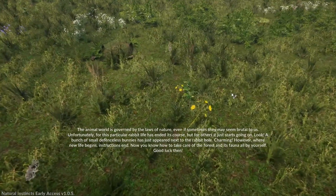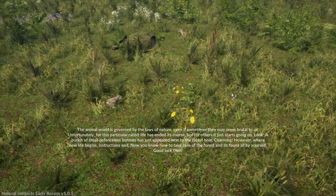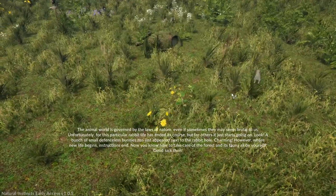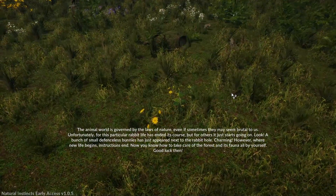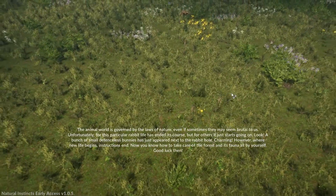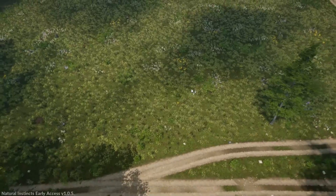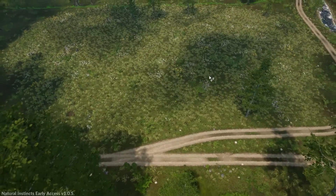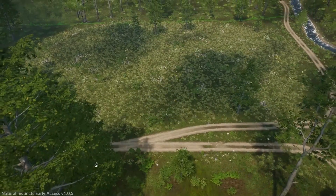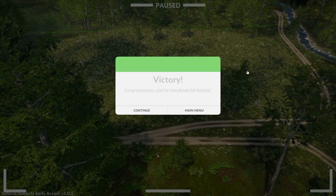Oh mate, good work. So far so good — I like this. This is why we do this channel; I like playing different games. The animal world is governed by the laws of nature, even if sometimes they seem brutal to us. A bunch of small defenseless bunnies has just appeared next to the rabbit hole — charming. Where new life begins, instructions end. Now you know how to take care of the forest and its fauna all by yourself.